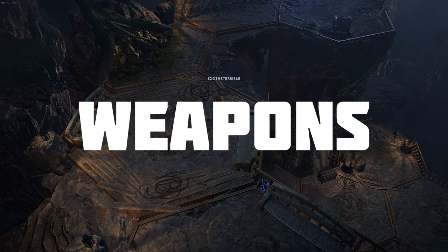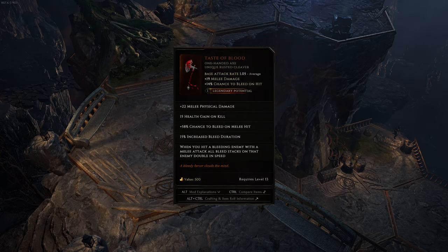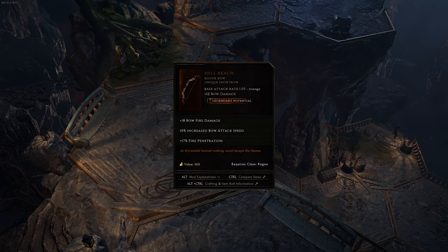Weapons. Weapons are tricky since they're usually build dependent and we don't have a ton of early options available. I really like Hummingbird for early melee builds for its movement speed and DPS, with Taste of Blood being appealing for physical melee builds a bit later in levels. Hammer of Lawrence is your best bet for an early two-hander with its damage and chill on hit chance, but you should replace it with Dreamthorn as soon as you hit level 15. If you're using a bow build, Hellreach is probably worth leveling with a fire skill due to how strong that fire penetration is.